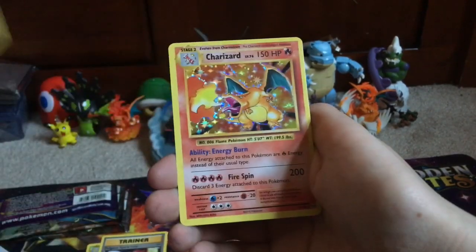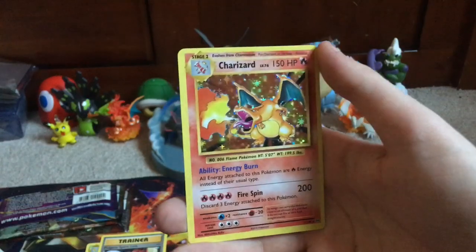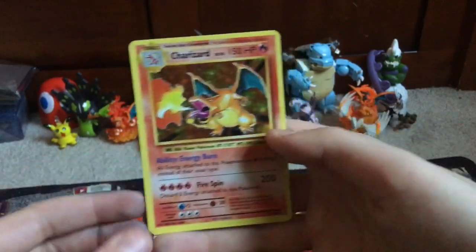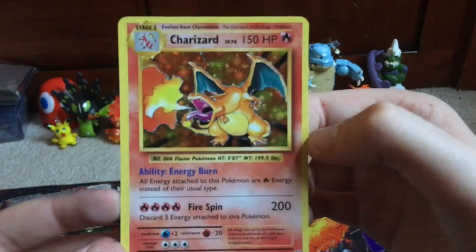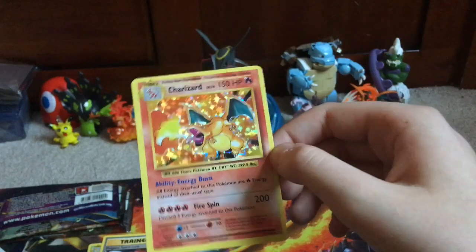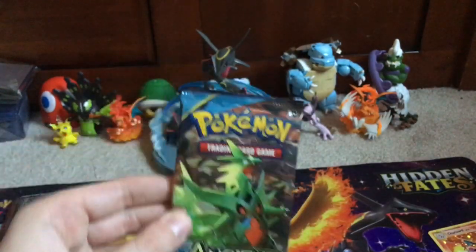Kakuna, Pidgeot Spirit Link, Electabuzz, Vulpix — oh my god, I haven't opened Pokémon in a while. Electabuzz and — oh my god, I actually predicted it! We pulled the Charizard holo! Now I have two of these. I literally said 'can we pull the Charizard holo' and we pulled it again! I got this last year in January. This thing is like twenty dollars — that's great!